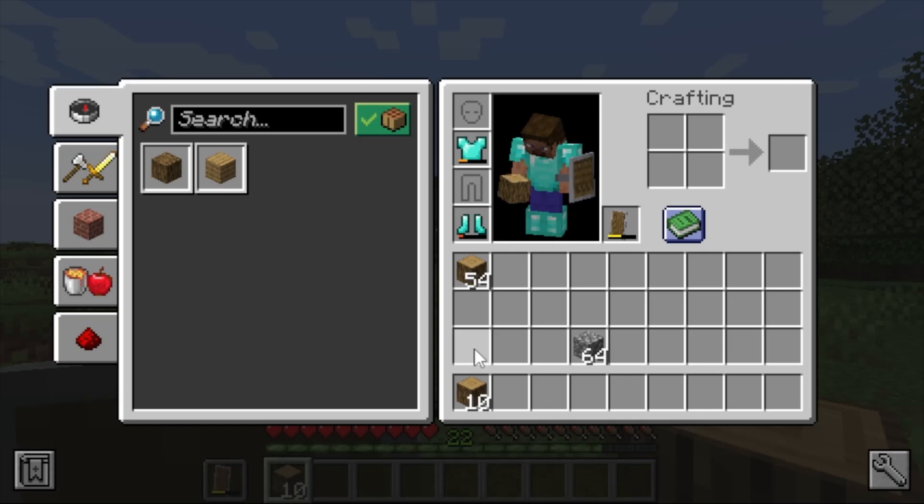To move around different items in the inventory screen, you push the C key — C as in Charlie. Hit C and it says we're in our hotbar, which is one row of nine slots. Use J and L to move left and right through here. You can see I don't have anything else in my inventory besides the 10 logs.